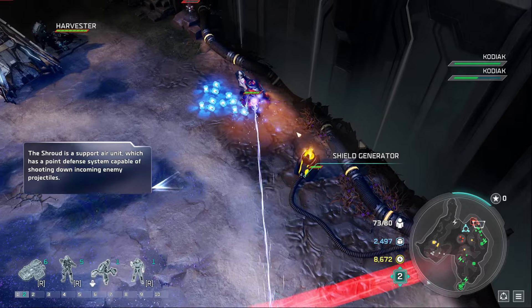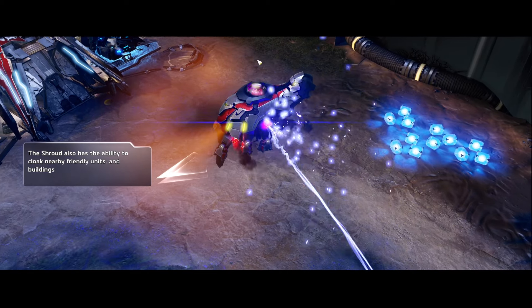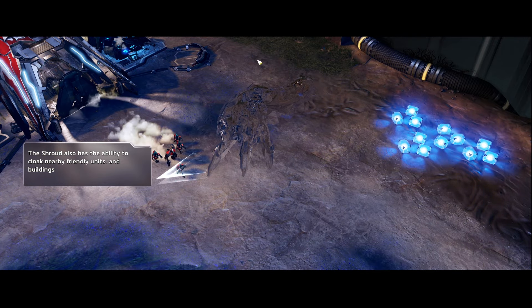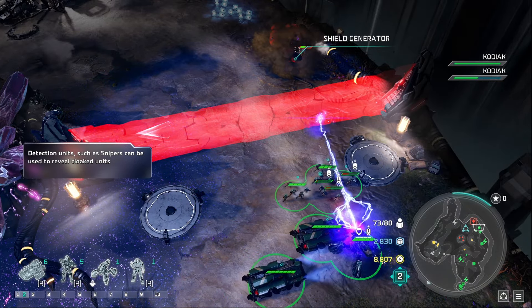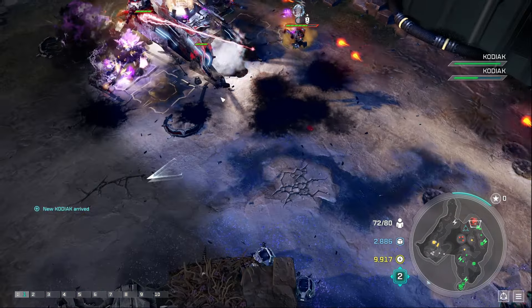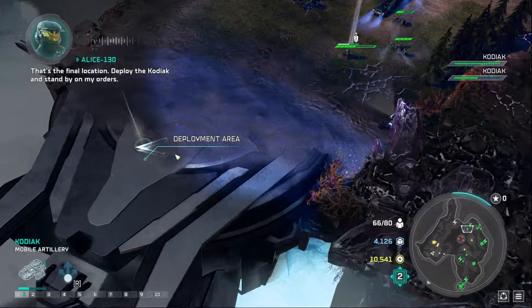We move on to the third location. Before reaching it, we destroy another force field. Here we encounter a new unit that makes nearby forces invisible — really annoying for us. Normally you'd use snipers to counteract that, but since snipers cost power, we have no way of seeing the invisible units. Luckily, Kodiaks have splash damage, which we use to hit the invisible enemy units. After some time sieging the enemy forces and base, we clear them out and reach the final location. Once our last Kodiak is deployed, the mission is over.